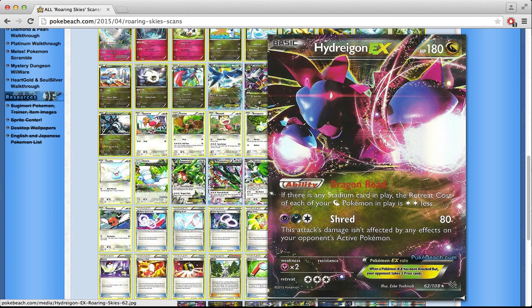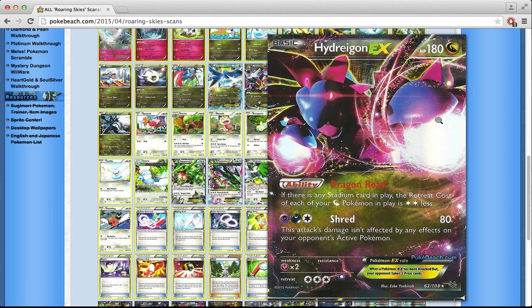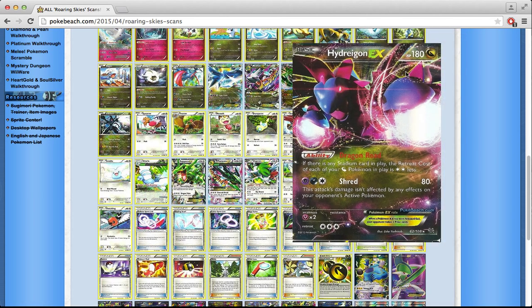If you're playing the Dragon deck, Rayquaza EX does two very interesting things. Dragon Road reduces retreat cost of Dragon Pokémon by 2, so you definitely want it on your bench. Then Shred deals 80 and isn't affected by effects on the opponent's Pokémon, so it can deal with Safeguard Pokémon. Two things you really want in one Pokémon, so Rayquaza EX surely has a place in the Dragon deck.